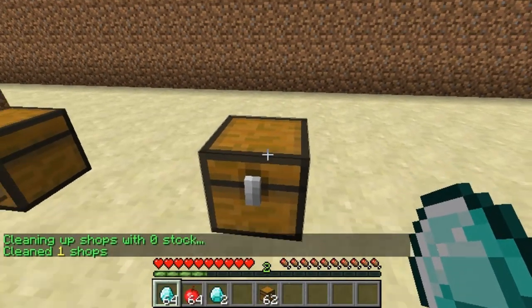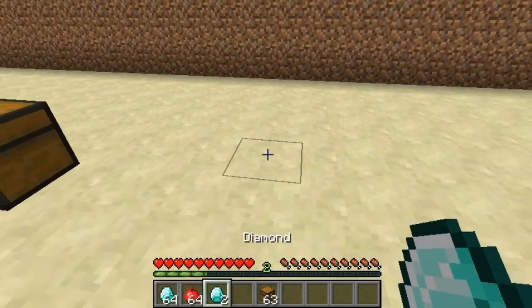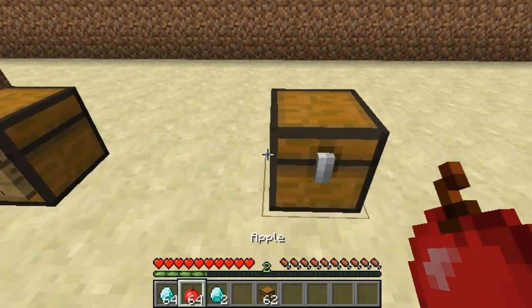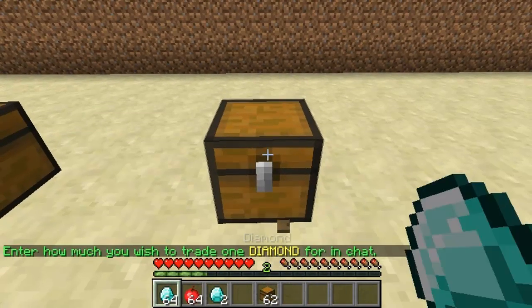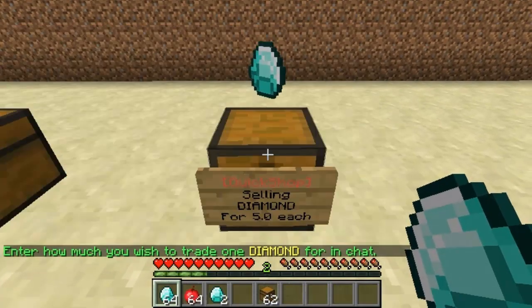I can also just delete it and place a new chest. I'll quickly break it and place down a new chest as the next example. Pop that down, place the diamond — how much do I want to trade it for? 5.